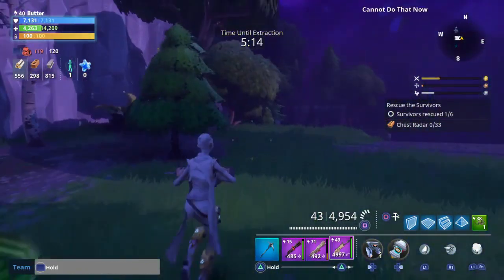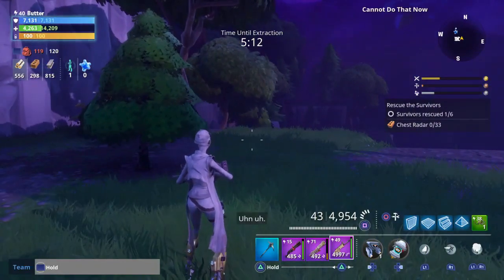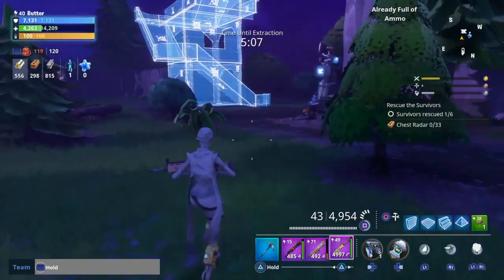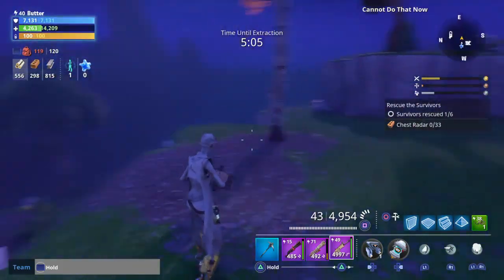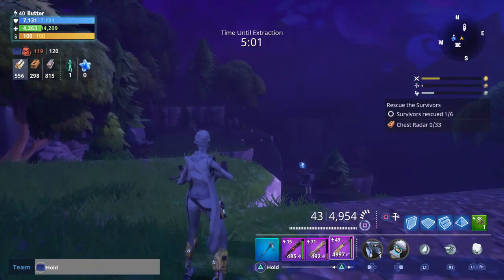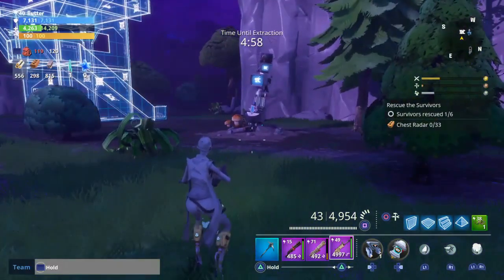When you hit max ammo, you can no longer keep crafting and just drop ammo on the floor like before, because that was just terrible. So yeah, that's pretty useful — now you don't have to waste your supplies and give people free ammo.